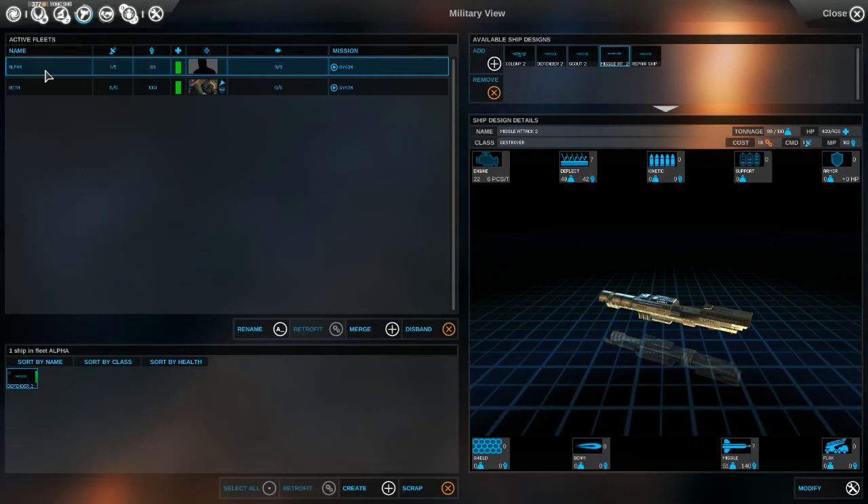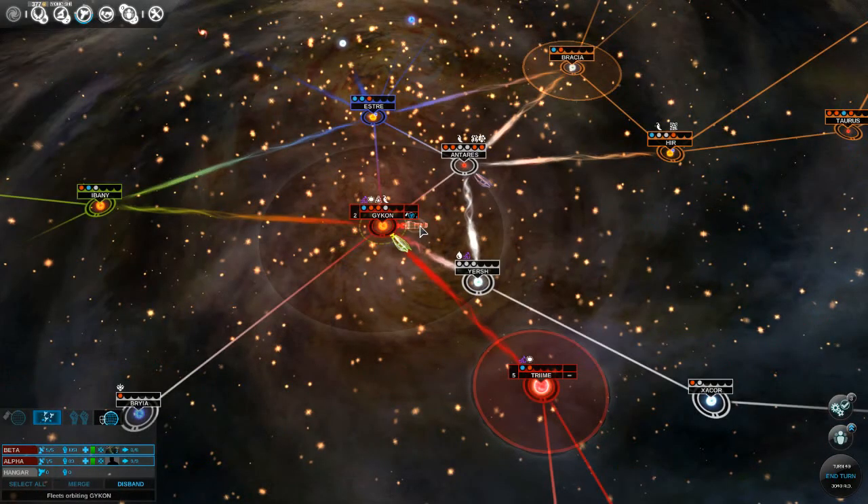We also have our defender ship, which we might want to go ahead and disband so we don't have to pay him per turn. But I'll keep him around for now as a pseudo scout.